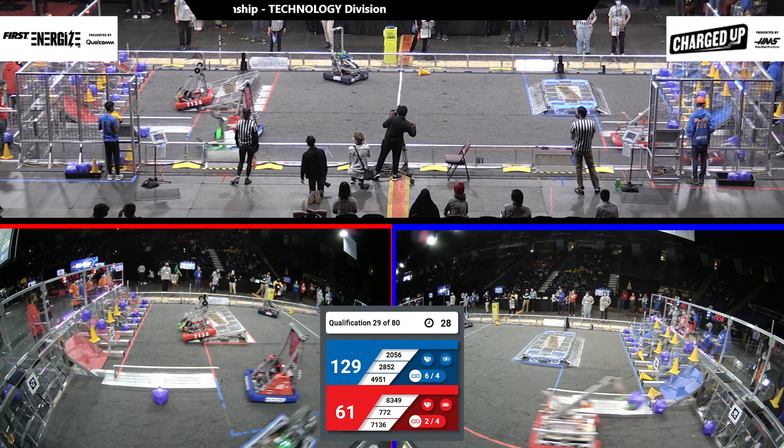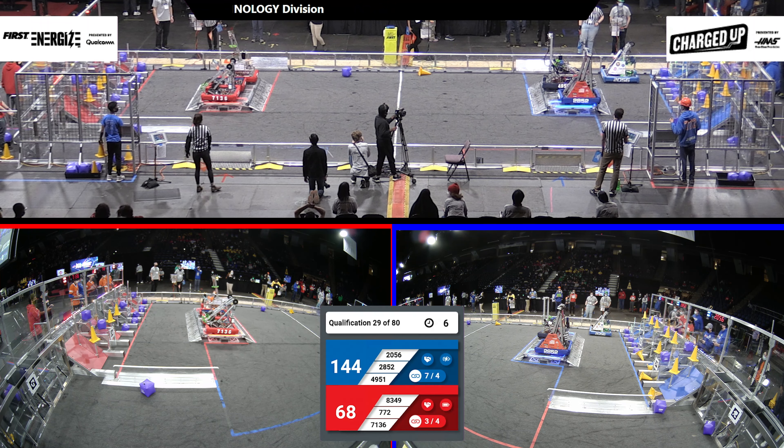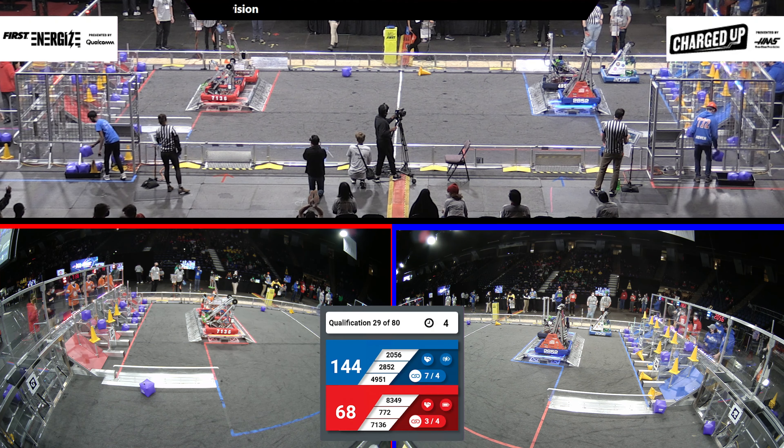And we're into the end game. On the Red Alliance, 71-36 is waiting for their alliance partners to join them to go engage on that charge station. Over in the Blue Alliance, looks like 49-51 and 28-52 are trying to go engage as well on that charge station. 2056 racing across the field, trying to get some last-minute points. On the Red Alliance, we have three robots engaged.